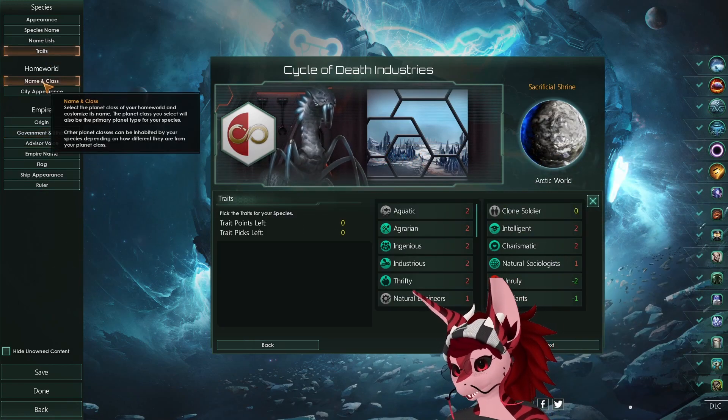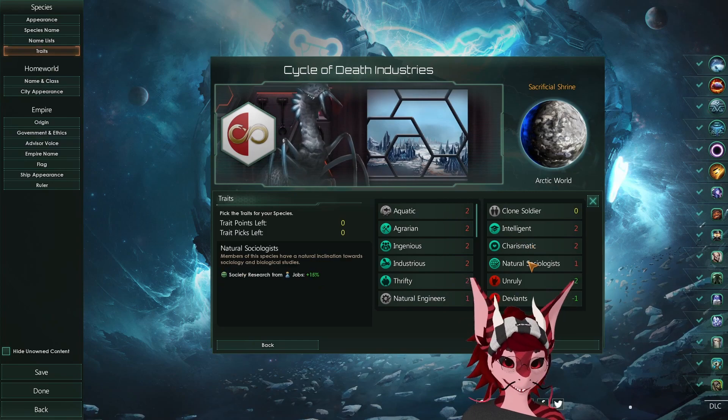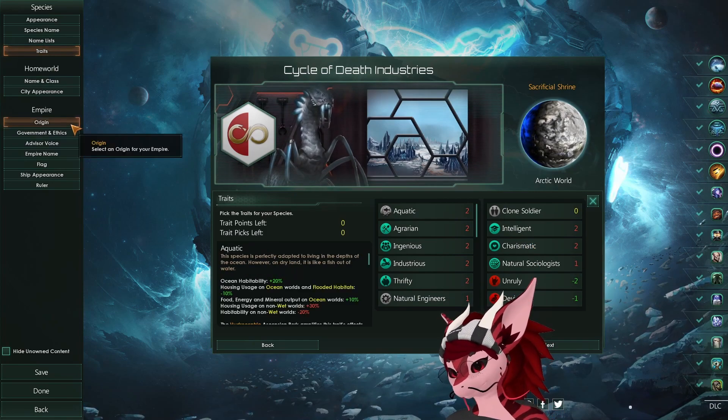and select the Distinguished Admiralty Civic as our third civic. For our origin, of course we want to go Clone Army. Lastly for our traits, we want to go with Intelligent, Charismatic, Natural Sociologists, and then Unruly and Deviants.